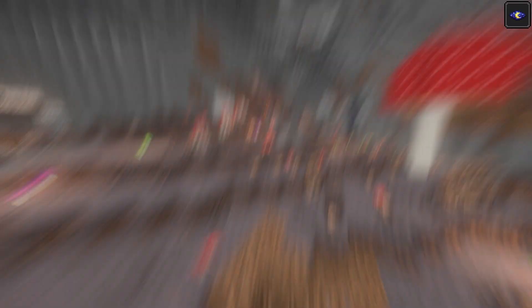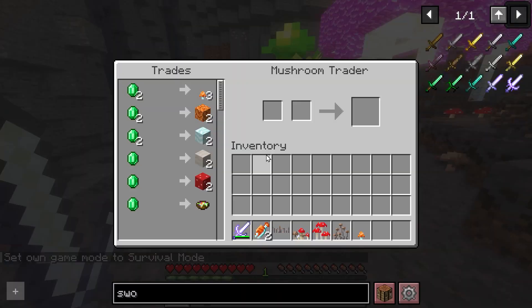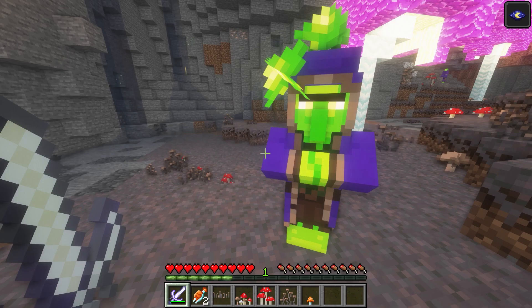Underneath the mushroom fields biome we've got a bunch of different stuff, including the mushroom trader. We can get glow shroom stew, and you can see some of the additional blocks that we get here.